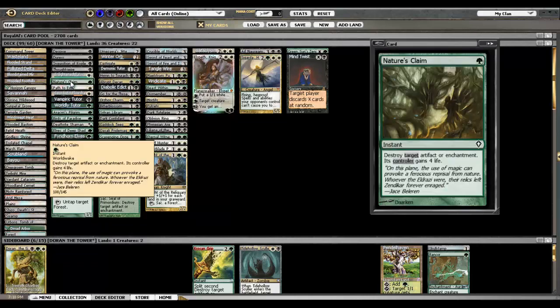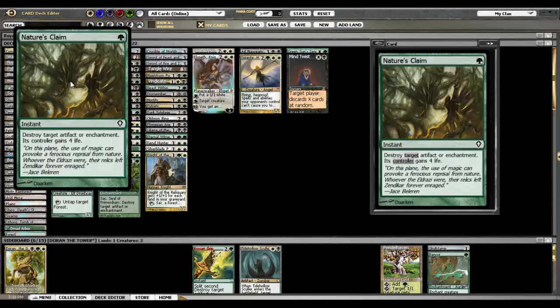Then we have Nature's Claim, and honestly most green decks should play this card — it is so good. I'm always dropping a Sol Ring or a Mana Crypt on turn one and just hoping my opponent does not have Nature's Claim. It's just such a powerful card; the four life is almost never relevant and it's just that much better than Naturalize. It costs one mana, you can hit their Sol Ring on turn one even if they're on the play and you're on the draw — they don't get the benefit of untapping their Sol Ring the way you would with a Naturalize. I'm glad to see it in this deck.